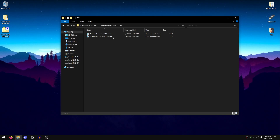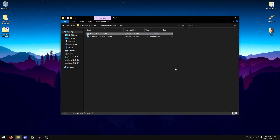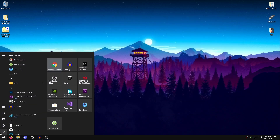First, go into the UAC folder and apply the UAC registry file. Double-click on 'Disable User Account Control', hit Yes, hit OK. This disables the user account popup that appears every time you try to open something as an admin. After applying this registry file, you will need to restart your PC for the changes to take effect.